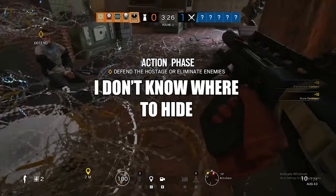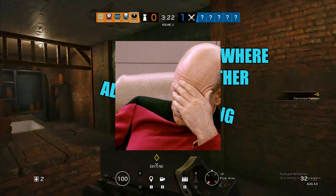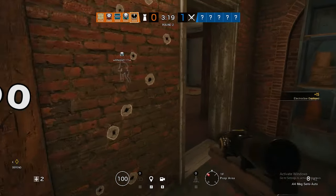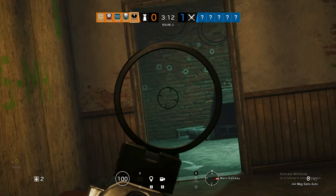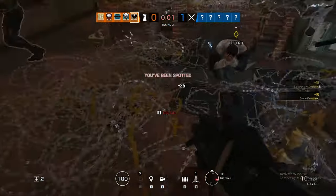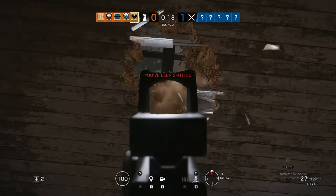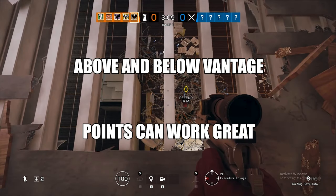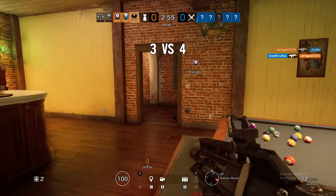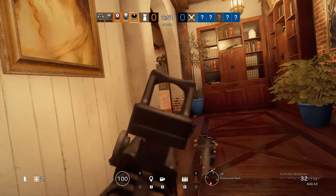And the final step, step number 5: roam and hide. If you lose at least two teammates, at that point you need to start heading back and stay near the objective room.